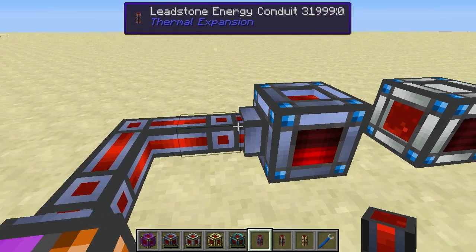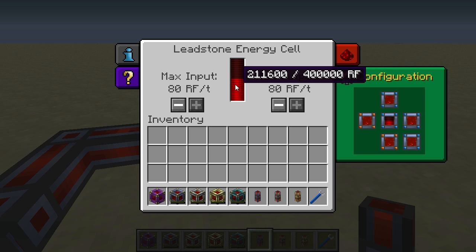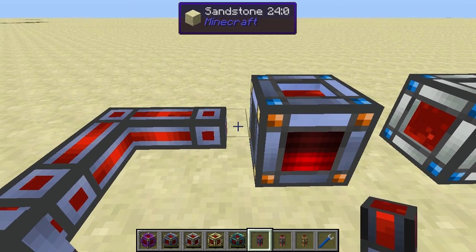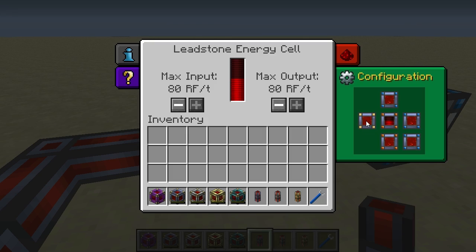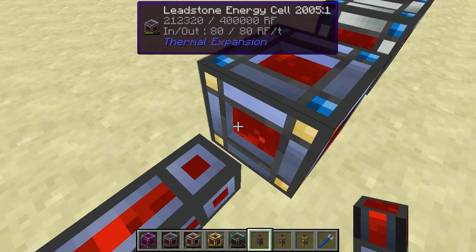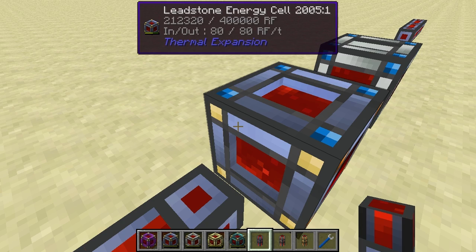If I set the input side to output, it will no longer receive power. I can also set a face to yellow, which means it is neither input nor output — it will completely ignore anything connected on that side. Notice that where a face is set to ignore, the conduit is no longer connecting on that side.